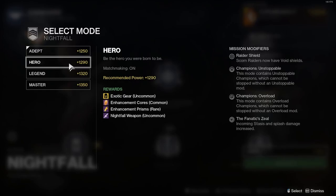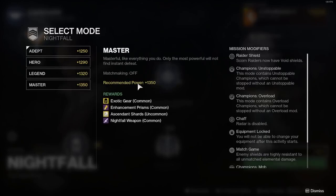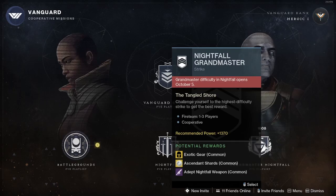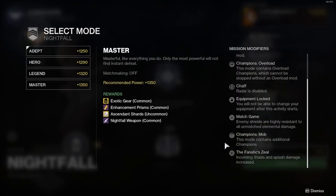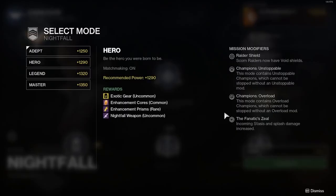If you're really trying to get the Holster mods, I suggest doing Hero mode Nightfall. The recommended power is 1290, compared to Legend mode at 1320, Master mode at 1350, and Grandmaster at 1370. Hero mode also has fewer mission modifiers compared to Legend, Master, and Grandmaster, so it won't be as challenging.